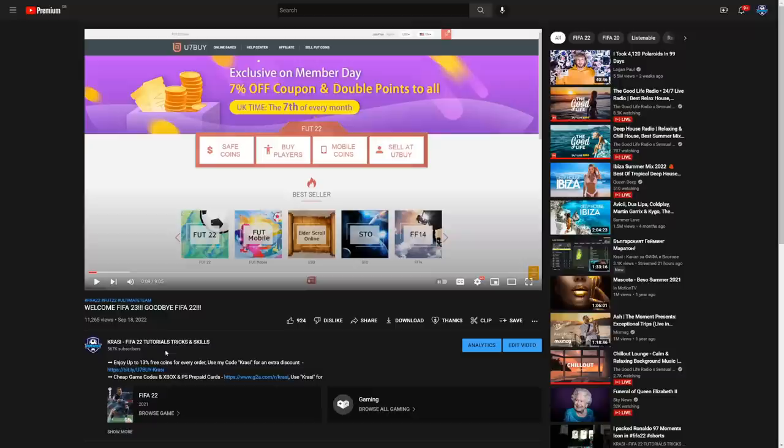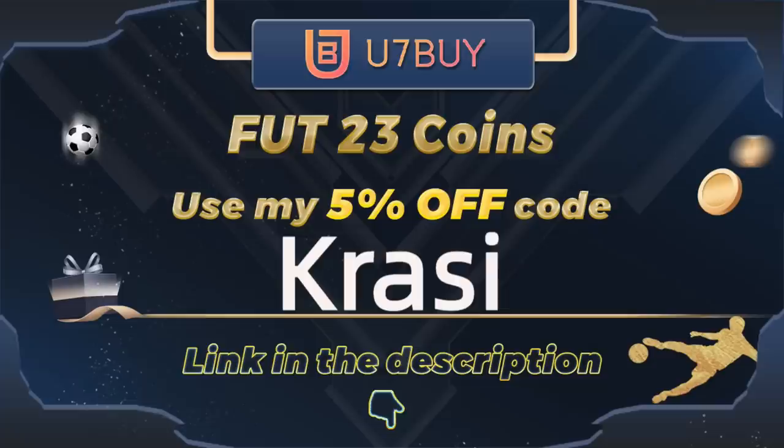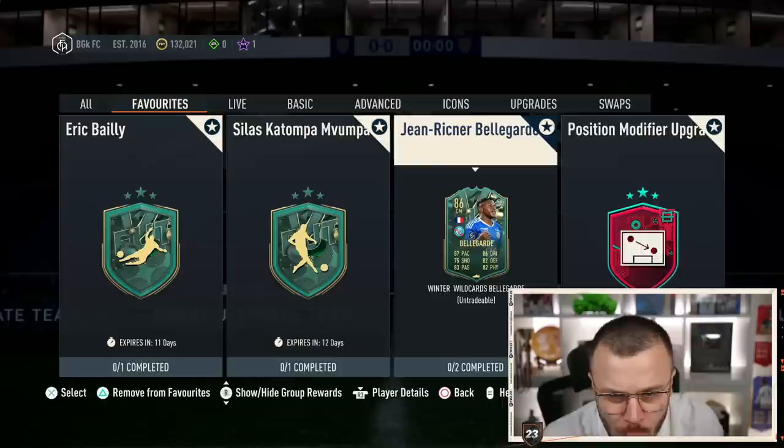For cheap, safe, and reliable FIFA 23 coins, make sure to check out the best place on the market — use sevenbuy.com to get your coins within 10 minutes, and don't forget to use my discount code 'crossy'.